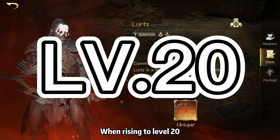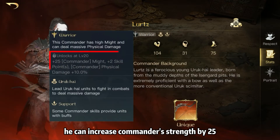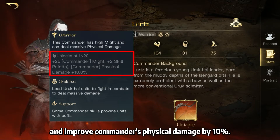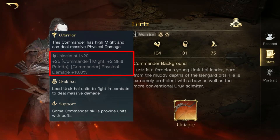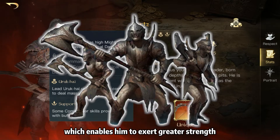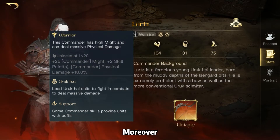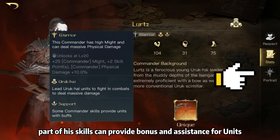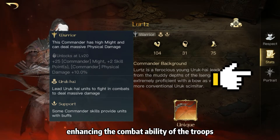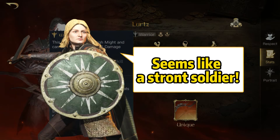When rising to level 20, he can increase commander's strength by 25, add 2 skill points, and improve commander's physical damage by 10%. He is suitable for leading the orc troops to fight, which enables him to exert greater strength. Moreover, part of his skills can provide bonus and assistance for units, enhancing the combat ability of the troops.